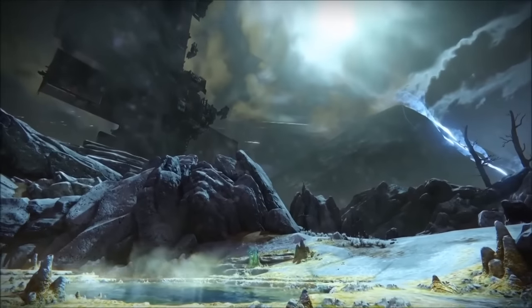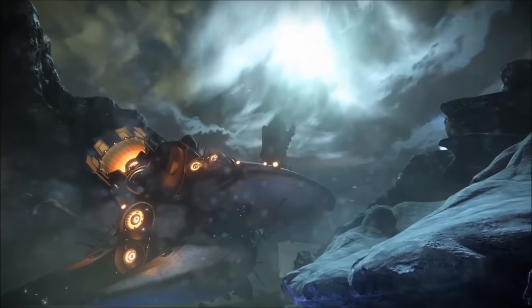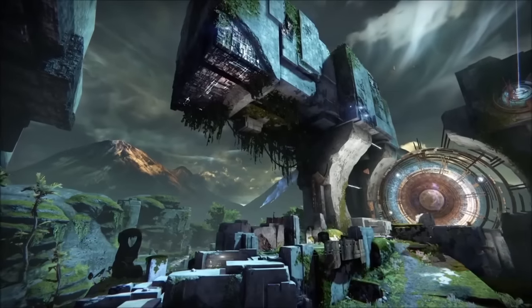There are also new exotics. I mentioned Thorn earlier when discussing the damage over time artifact. We'll see the return of Gjallarhorn with both the Iron Gjallarhorn and the regular version. Also shown was an exotic version of the Kostov — the original common white-tier weapon you start with when you first create a character in Destiny. The image shows the exotic Kostov Auto Rifle's full skill tree with a lot of customization: you can choose how it fires and select perks like Counterbalance, Range Finder, and Hammer Forge. I hope we see this level of customization on other weapons as well.